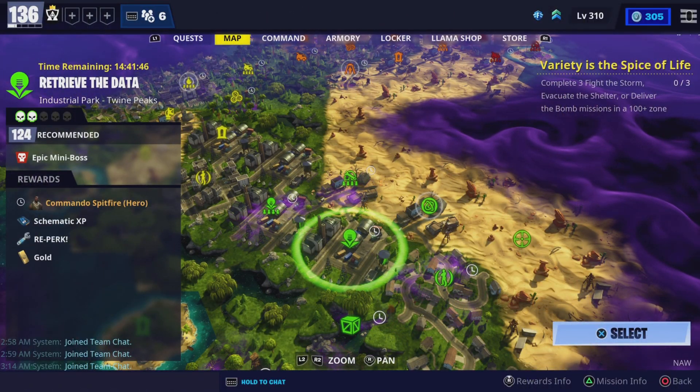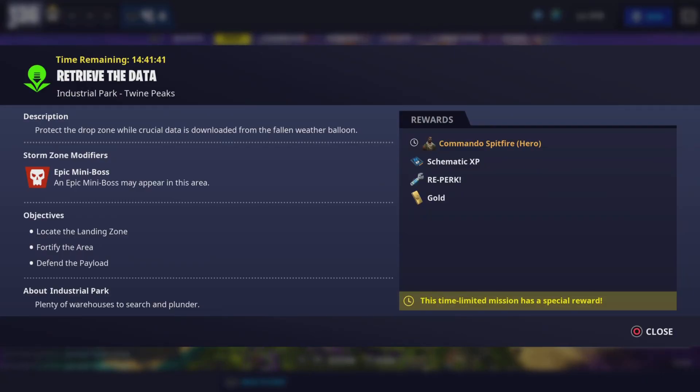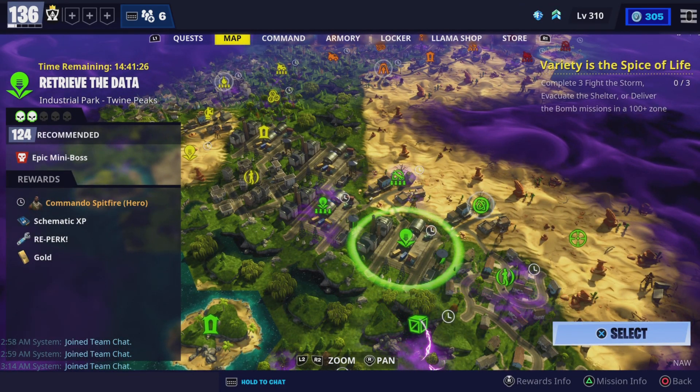We are back. I'm going to be doing this 124 mission — pressing Triangle, this one only has a mini boss, it doesn't have Metal Corrosion or any of those others. The main two you have to worry about are Metal Corrosion and Wall Weakening. I'm doing this Retrieve the Data because I need to get the Commando Spitfire for my collection book.